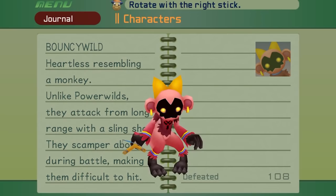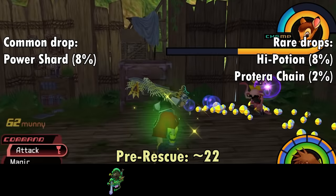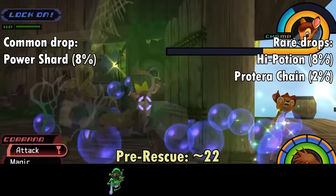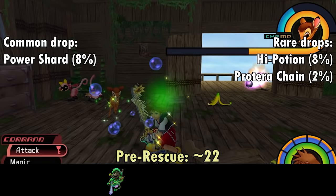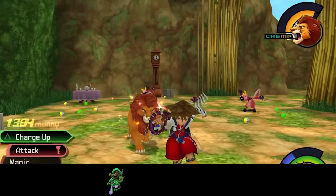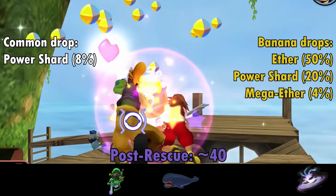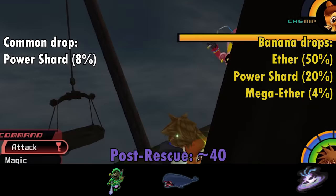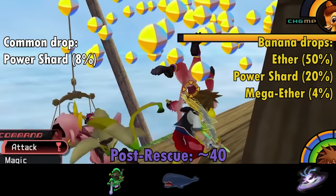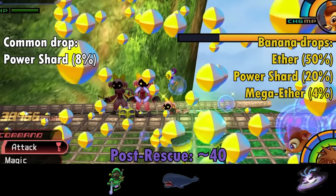The Bouncy Wild is the less common relative of the Power Wild, armed with one slingshot, two earrings, and an infinite supply of Banana Peels. Its main aim is tossing Banana Peels all over the battlefield — if Sora slips on one, he loses munny. They'll also shoot you from afar with their slingshot, which can be blocked for one of the most satisfying animations in the game. Bouncy Wilds will despawn if they get impatient — and they will shake their asses at you in defiance. They drop Power Shards at 8% per kill. The best room for Bouncy Wilds is the Treehouse, with about 11 in the pre-rescue and 13 in the post.